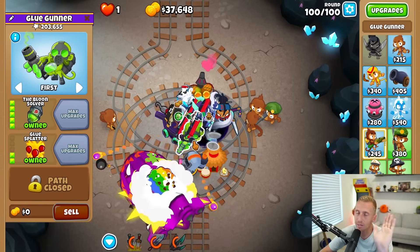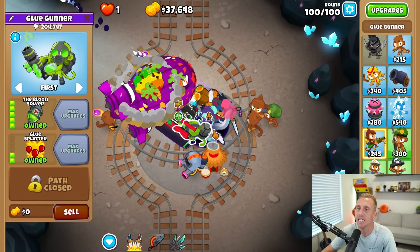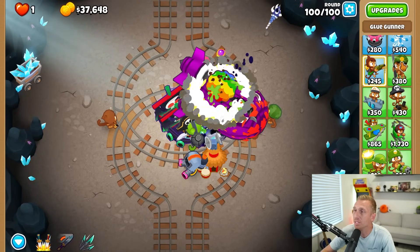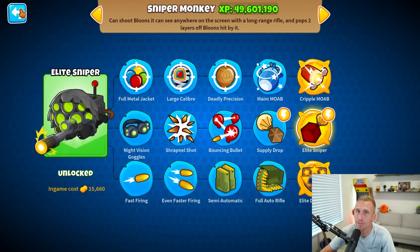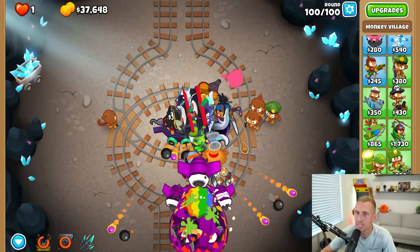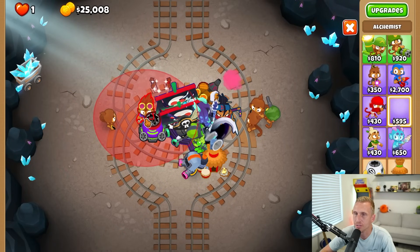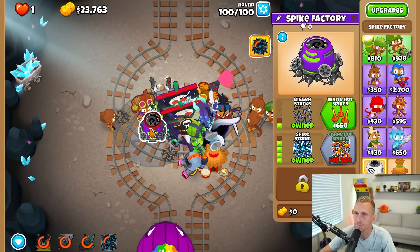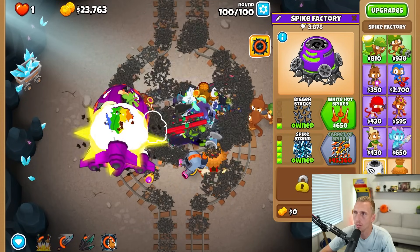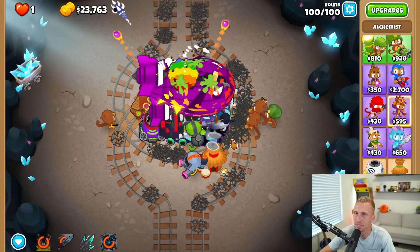I think my mistake was using this guy — if I was doing it again, I wouldn't use him. He's great, he's amazing, but for this particular strategy I should have just gone with super glue and maybe a bomb. A top path sniper with Cripple MOAB would be perfect because it makes the BAD weaker so we can attack. Not even close — even with the brittles — but I can also buff it with out-buff, which will make it a little better. Watch how much damage this thing will do with Berserker Brew on it — that's a significant chunk.